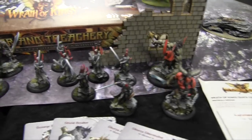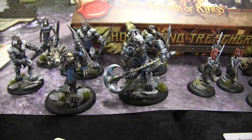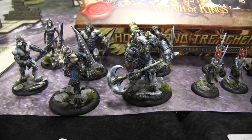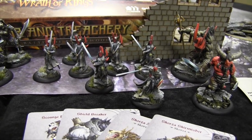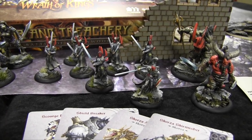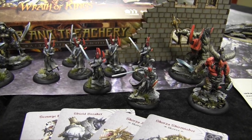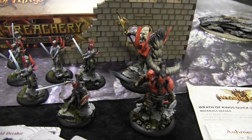Ironically, everyone in this set is a human being, but the different powers in Wrath of Kings transform you into monsters. The Gift has made all these people werewolves, and the masks these guys wear are slowly turning them into elemental monsters. Interestingly, when you leave the military in the Nasir, you turn back into a regular human — you give back your mask. So the longer you're in the military, the more giant and elementally demonic you become.